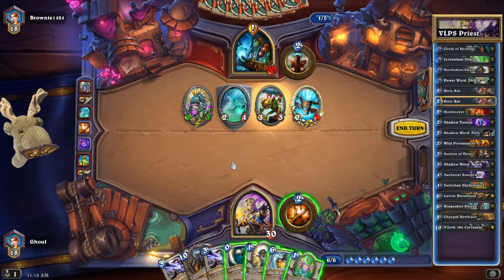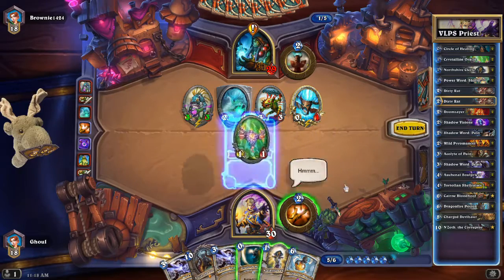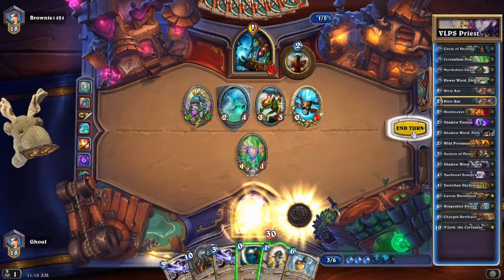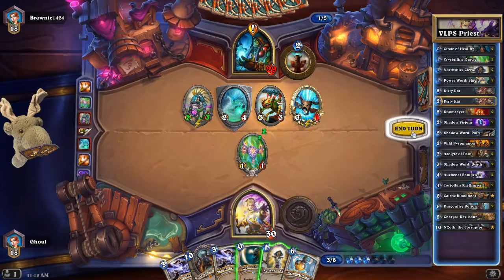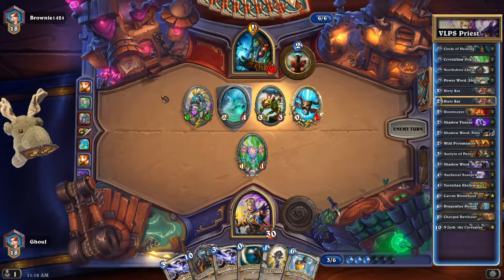I'm actually not super worried about the mana-type totem. The main bonus he gets from Megafin is refilling his hand. If his hand's already full, it doesn't really matter. And we're gonna get some card draw going as well, so should not be a huge problem.